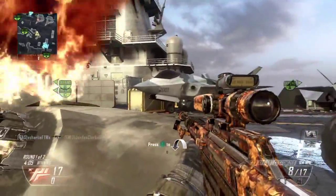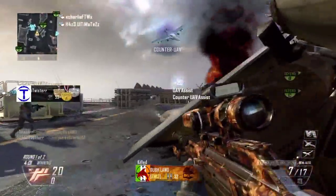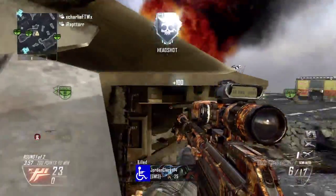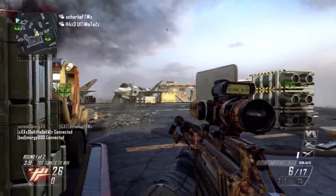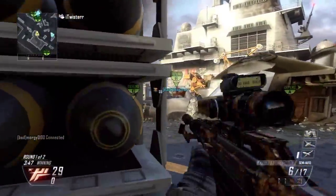Hey, how's it going guys, this is Twister and today I'm bringing you a pretty awesome sniper gameplay. I'm using the XPR-50 and I'm playing some 6v6 Domination on Carrier. I usually like to snipe on this map because it's really open, you can get some nice shots off and it's pretty hard for the enemies to kill you if you manage to keep your engagements at long distances.